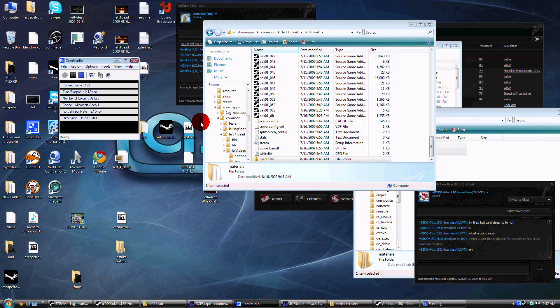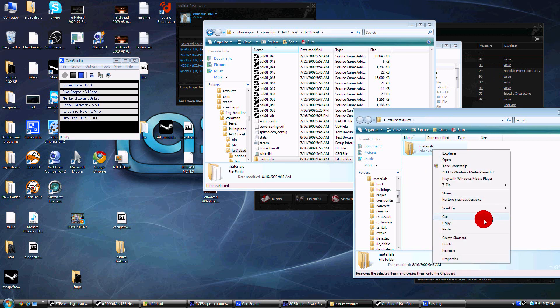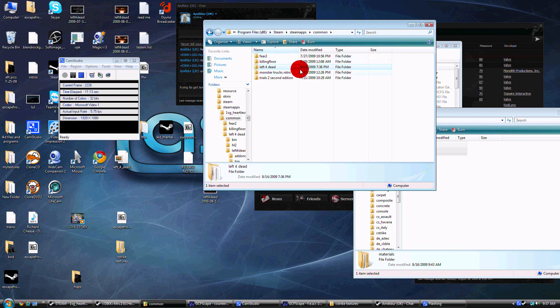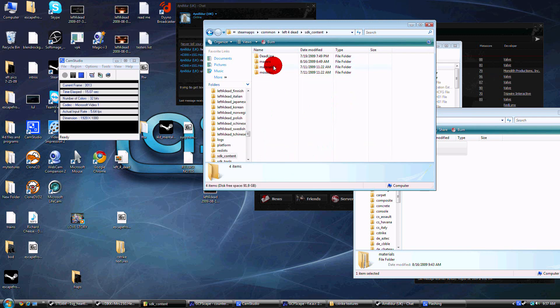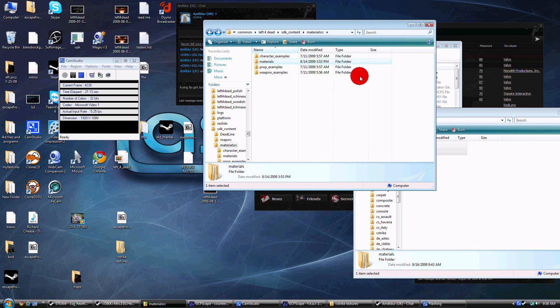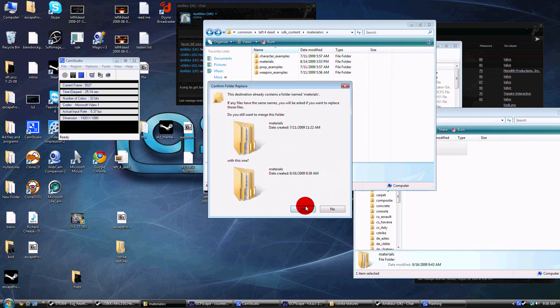Now we're going to take that same Materials folder, copy it, and go to Steamapps, Common, Left4Dead, SDKContent, Materials — right here, just Materials. Paste — yes, I want to merge.